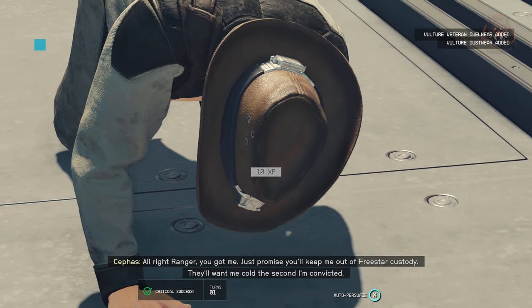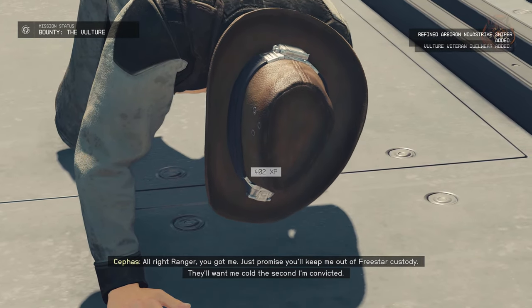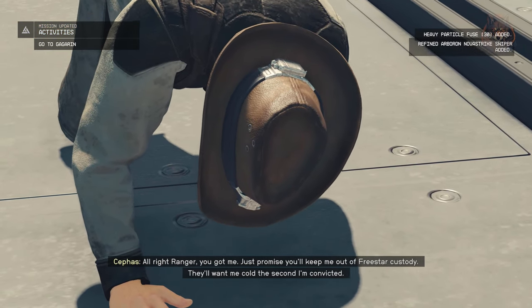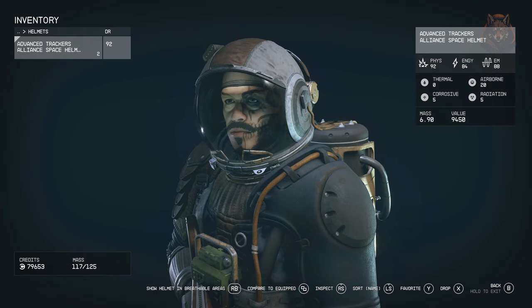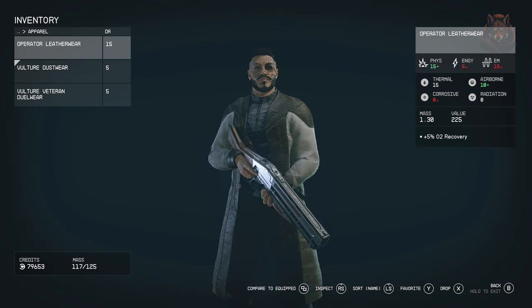Once this mission is over — it wasn't too exciting — you will be rewarded with two new outfits, not armours just outfits, and a brand new sniper rifle called the Arboron Nova Strike Sniper. That is the new quest and rewards added into Starfield with the update, although you do need to buy the Vulture mission from the Creation Club to get the new outfits and weapon.